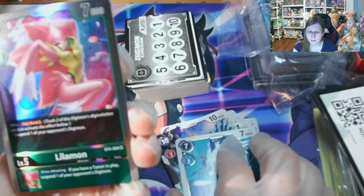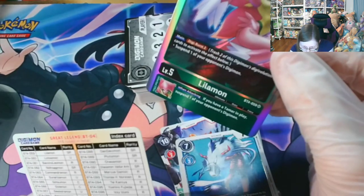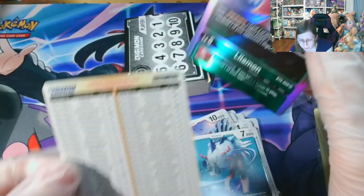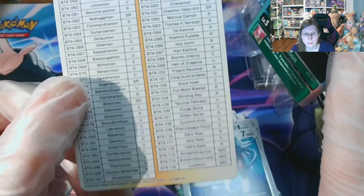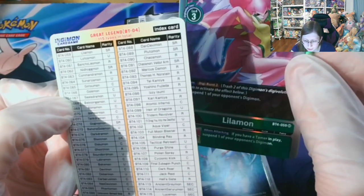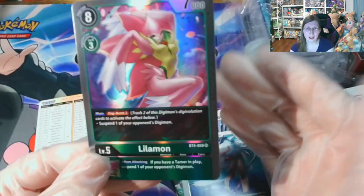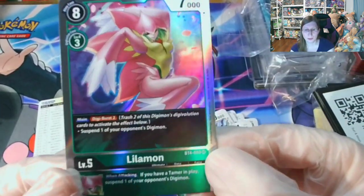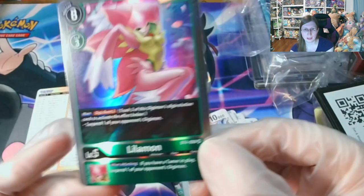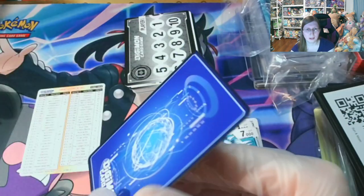And this is the one — I actually got a Secret Rare, I believe. SEC is Secret Rare, because it says on the back of the pack that there are three Secret Rares. Actually, okay — this is a Super Rare. SR is for Super Rare, and Secret Rare is SEC. So I got a Super Rare: a Lilimon. That's not too bad.